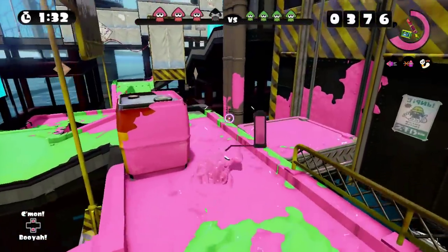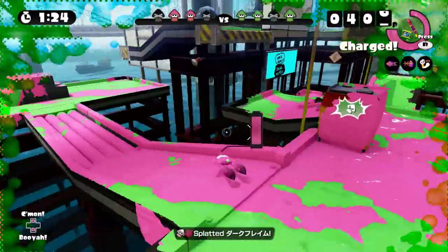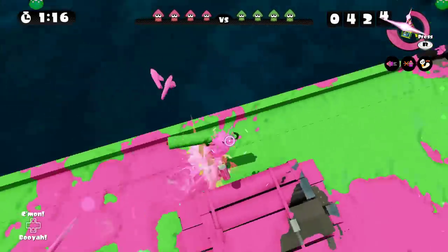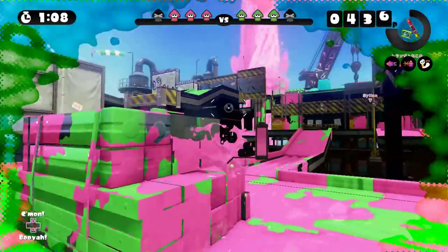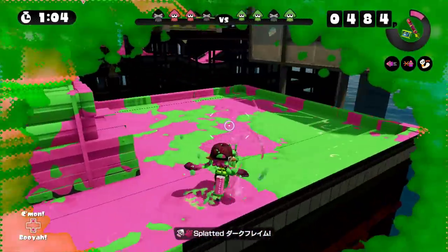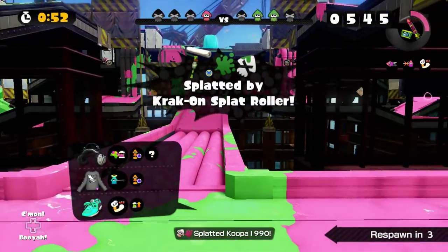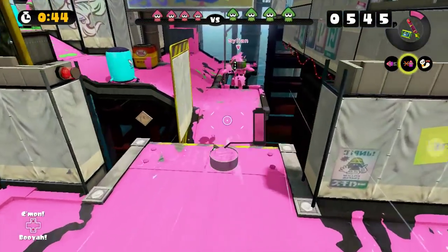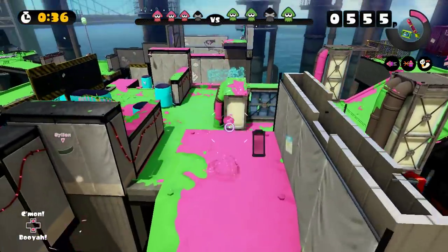Of course, all they have to do is submerge and get away, but if they're in enemy territory there's not going to be a lot of ground for them to hide in. I hate dealing with splat rollers because it's this super paranoid situation - you're hoping they don't one-shot you, because they can if they're paying attention.